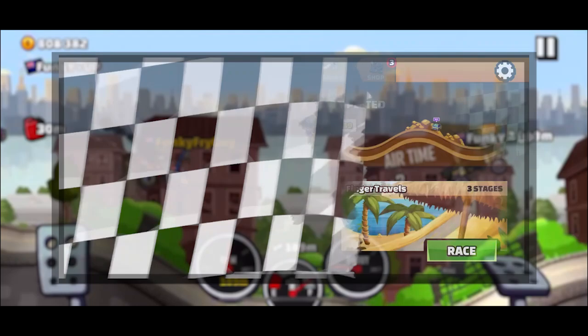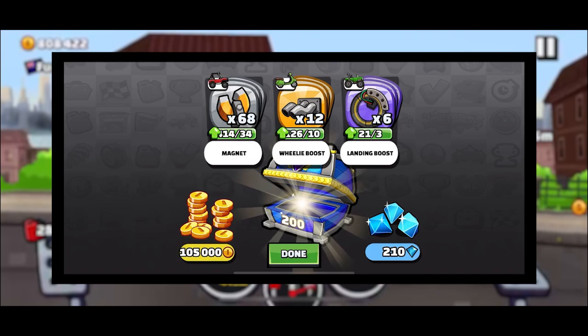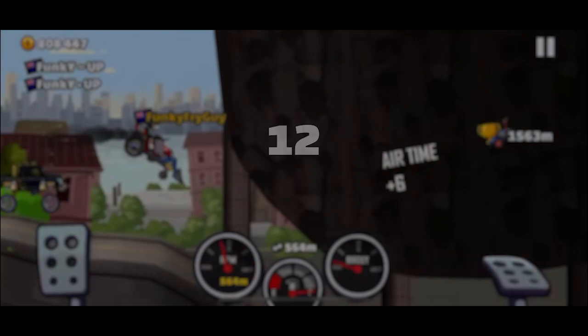I'm confident in saying the current season chest is the worst chest in Hill Climb Racing 2. It is actually far worse than I thought. To start, you need to have the premium trophy road, which costs money, and it doesn't even give any legendary parts. This chest is only available once per month at the end of the season.